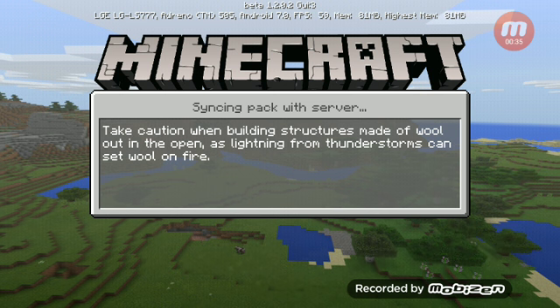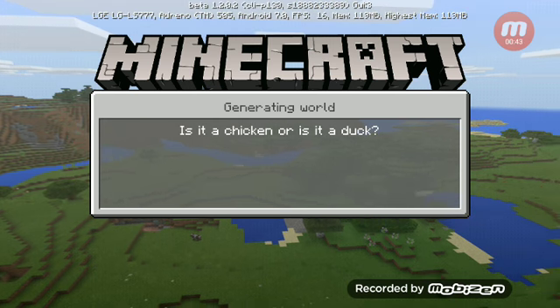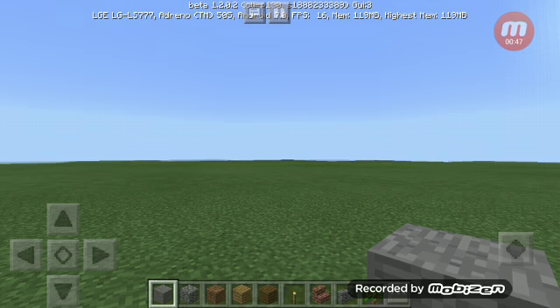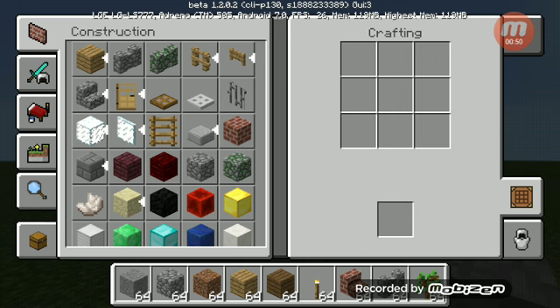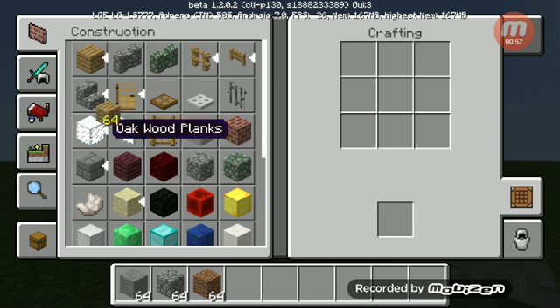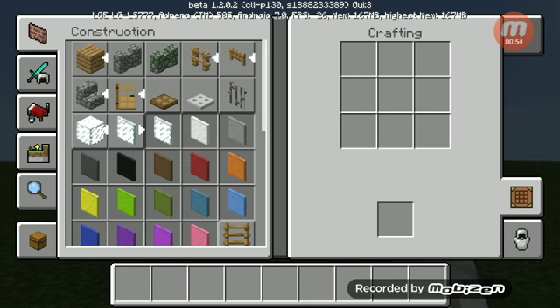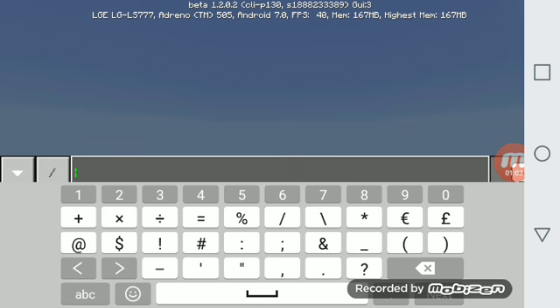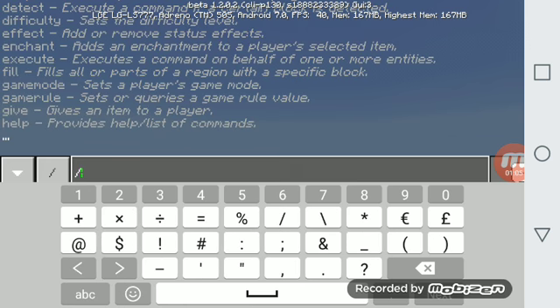We gotta know how to use all three of the command blocks because there's only three — there's the purple one, the green one, and the orange one. You can learn how to use command blocks and slashes, and you always need to put a slash if you need anything.